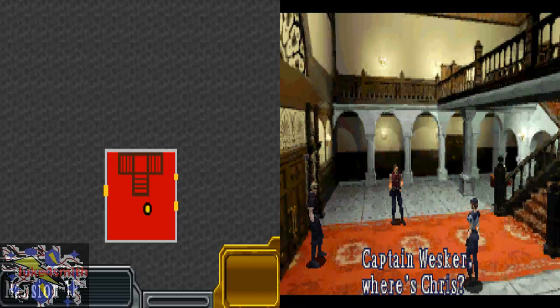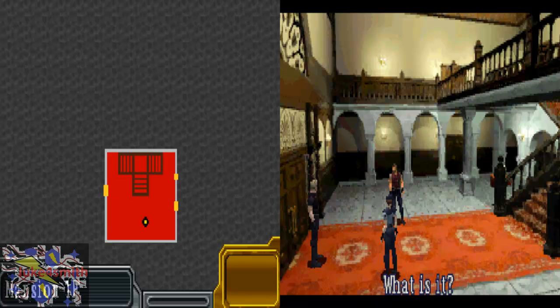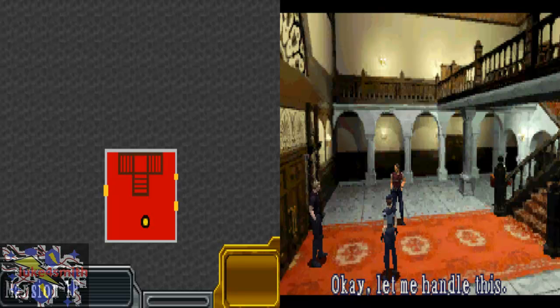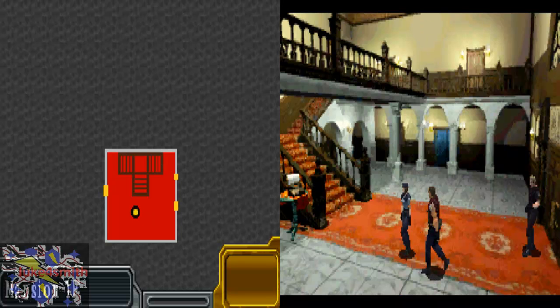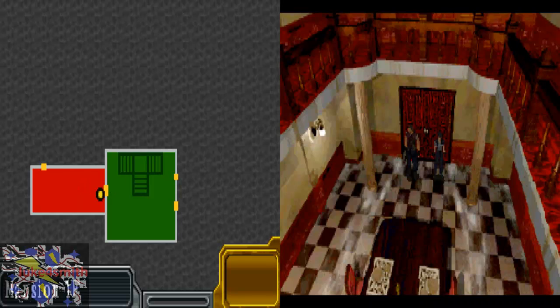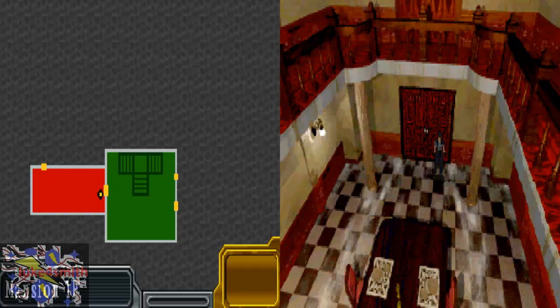'Captain Wesker! Where's Chris?' 'Stop it! Don't open that door!' 'What is it? Maybe it's Chris.' 'Jill, can you go?' 'I'm going with you.' 'Chris is our old partner, you know.' 'Okay, let me handle this.' 'Stay alert! The Dining Room!' I'm back — that was the opening cutscene.